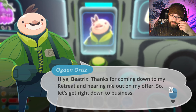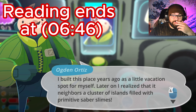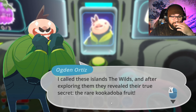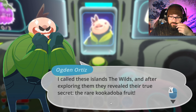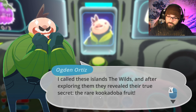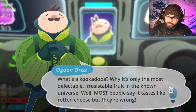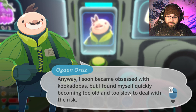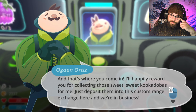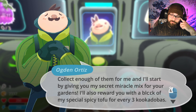Hi Beatrix, thanks for coming down to my retreat and hearing me out on my offers. So let's get down to business. I built this place years ago as a little vacation spot for myself. Later on I realized that the neighboring cluster of islands are filled with primitive saber slimes. I call these islands the Wilds, and after exploring them I revealed the secret — a rare Kukadooba fruit. An irresistible fruit — most say it tastes like rotten cheese, but they're wrong. He became obsessed. Collect enough of them and he'll give me his secret miracle mix for my garden. I'm down for that.